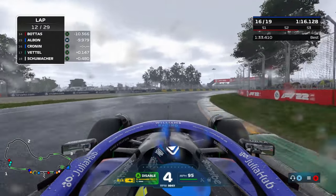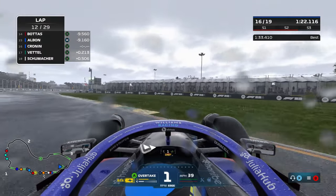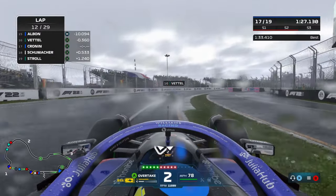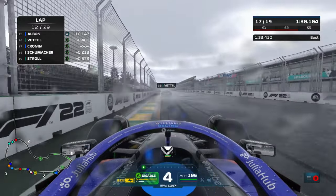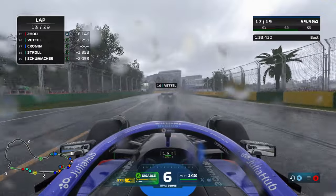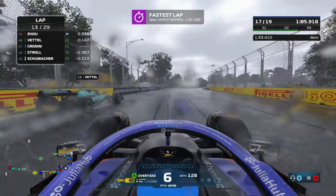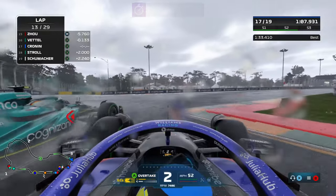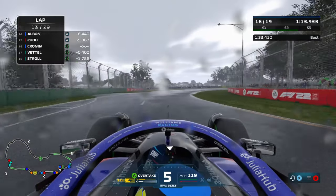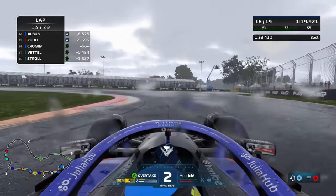Vettel having another go at us on lap number 12. We look to our outside and give him the space — the German Maestro on our outside making our way into the right-hander, nice and clean, keeping him just behind us. I doubt we'll be able to keep him behind for much longer as he looks to the inside once again. We've gone straight on, gone way late on the brakes, and Vettel finds his way past us — he sees the opportunity as we go wide in the penultimate corner. Vettel gets past us for P16, so I have to try and use some ERS to chase him back down.